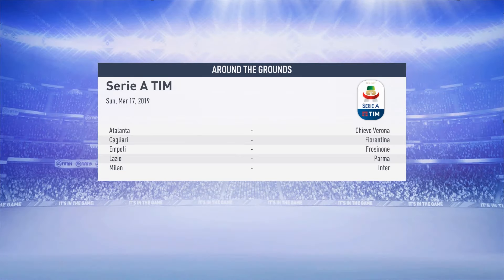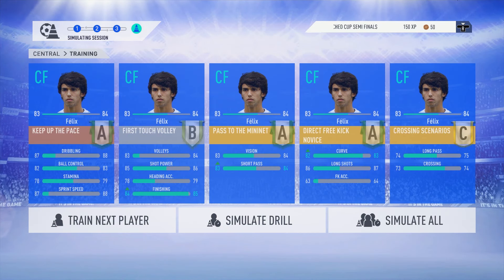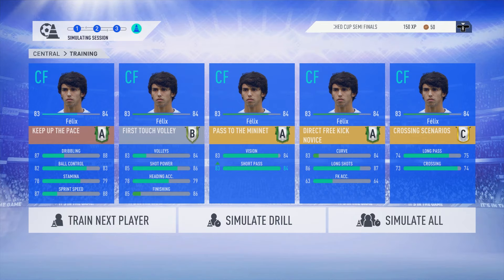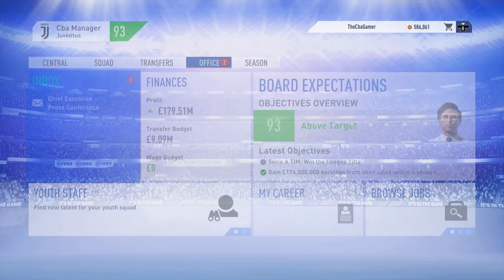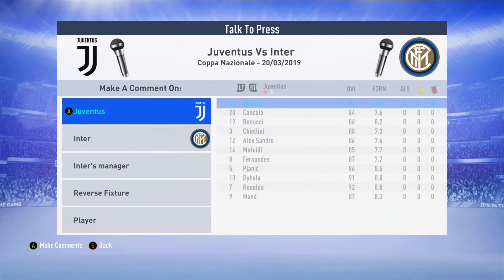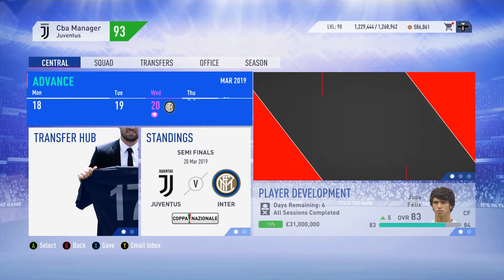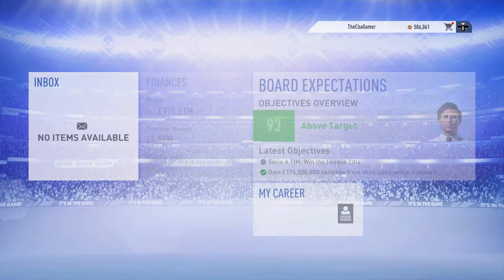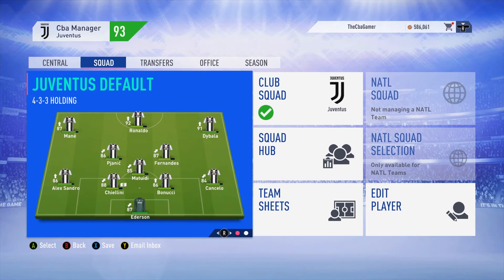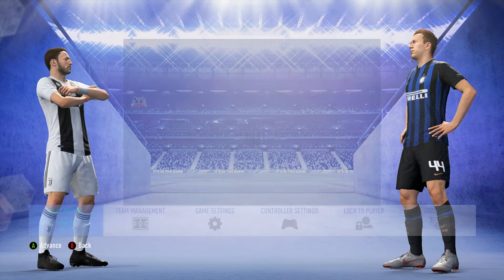Let's advance to the main menu where we do have to sim towards the first leg of the Italian Cup — the Coppa Italia, I think it's called. Moise Keen wants more playtime — okay, you will play in the next game. Players are leaving on international duty, that's fine. So let's put the second team in and sort things out.